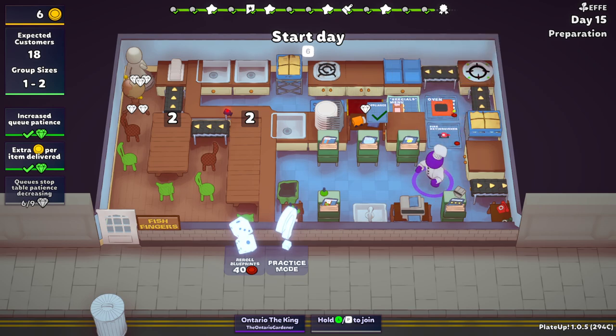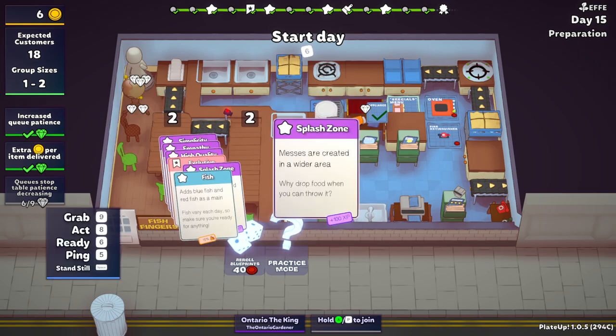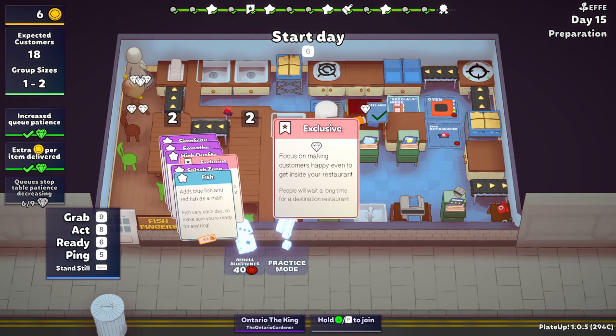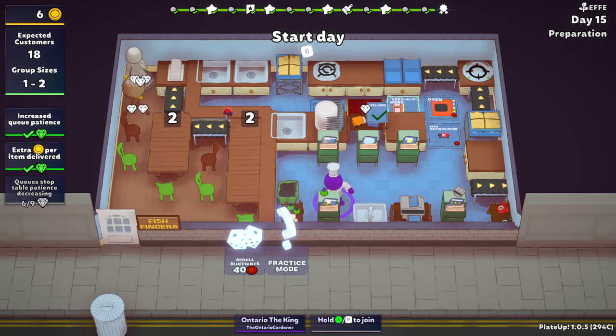We need to get another. We're going to research the research desk - hopefully get another blueprint desk. We've gotten two discount desks, which haven't been what I want. Going real quick with cards: we have fish splash zone, which has been okay. Inclusive, which is good. High quality, which has been keeping up. Empathy - this is an easy card. Simplicity once per day - that's the hardest one so far because we have five blueprint cabinets. We could actually have six.